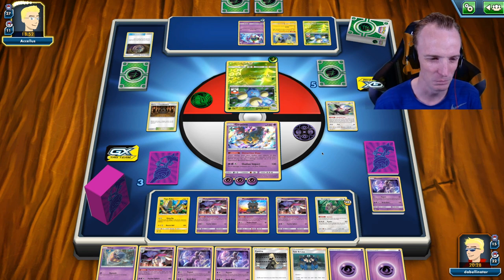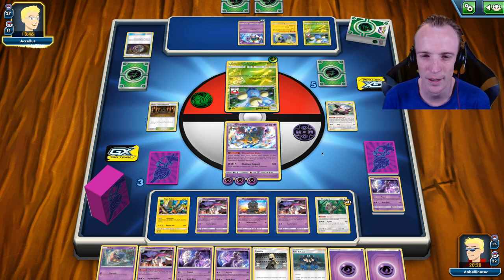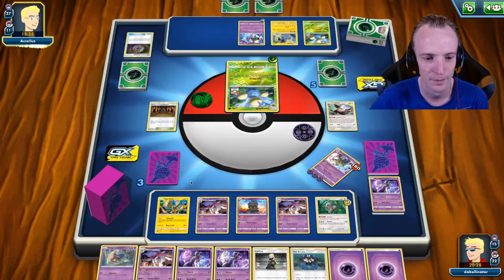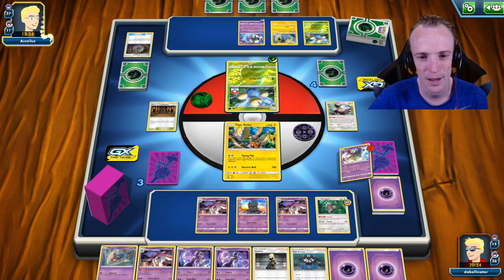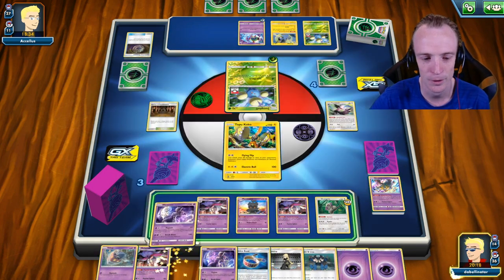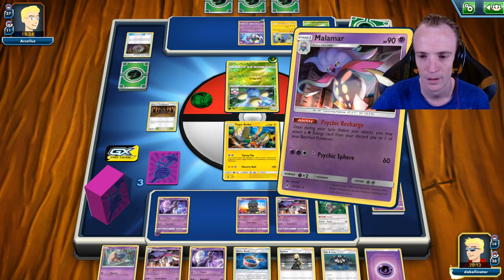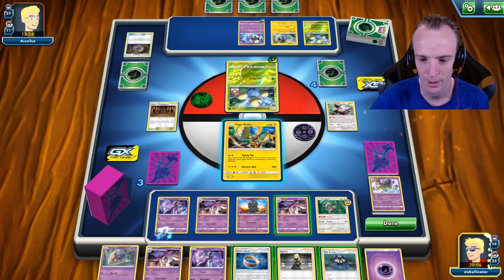I'll just have all the answers I need. We'll see what he does, see if he can pull something out. Tapu Koko back up front. The other option might be trying to hit my Tapu Koko so he gets out of my free retreat options — that could be an option for him. He'll chuck two damage down. We'll go and get ourselves all charged up, ready to roll. He might as well have a Choice Band as well.